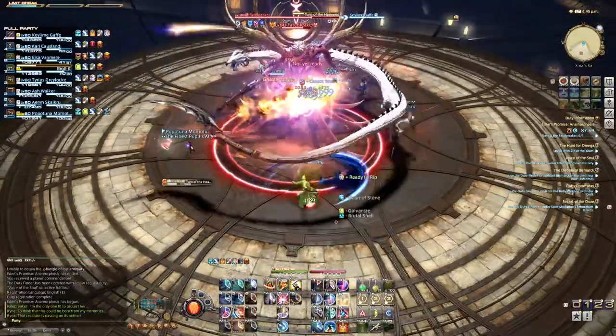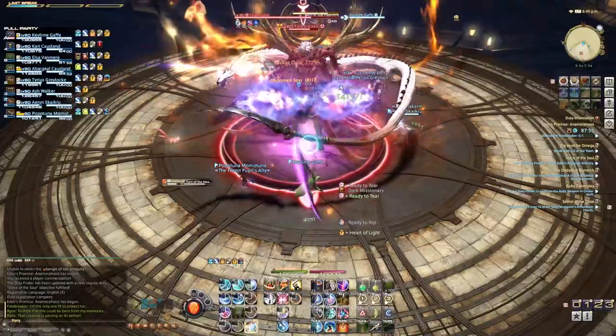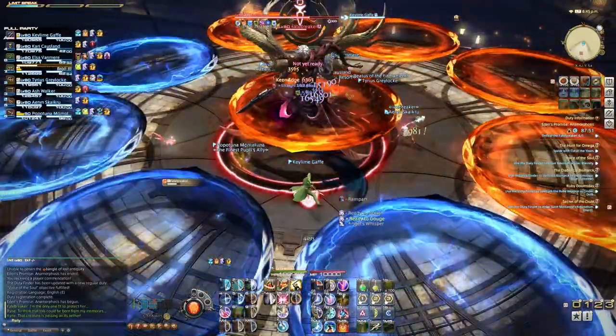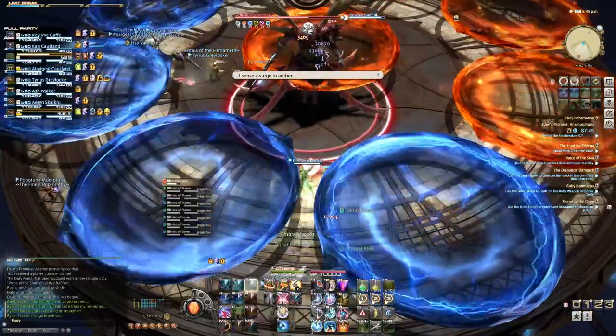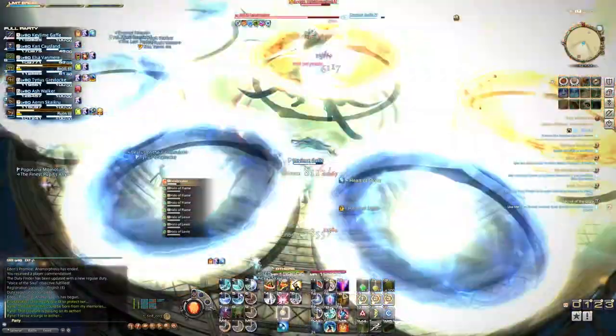Turn of the Heavens is yet another elemental ability. In this instance, fire is being channeled, and when it is cast you'll see a bunch of colored circles on the floor. Since the element was fire, the fire spots are super dangerous, so get very, very close to the opposite element and you will survive this attack.